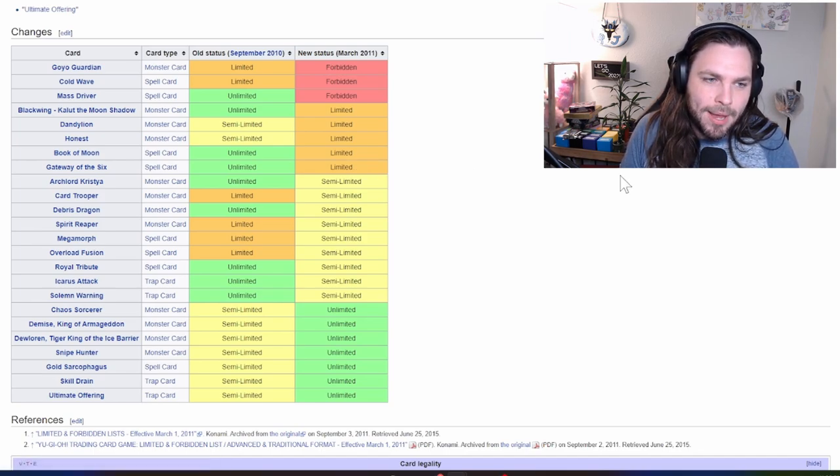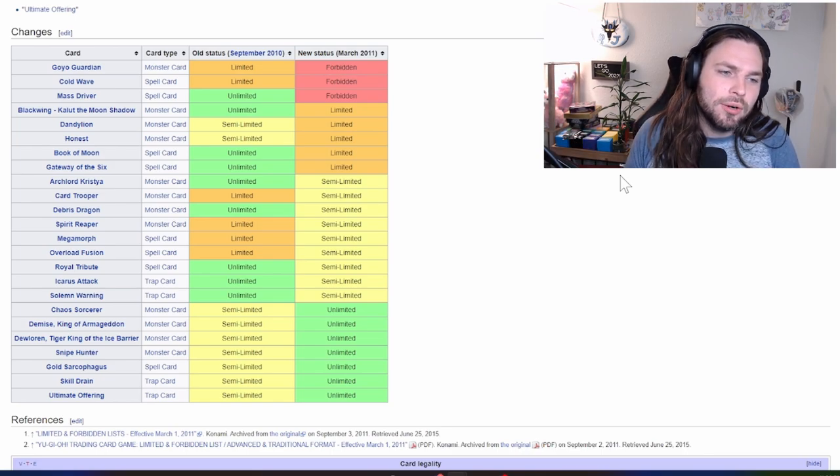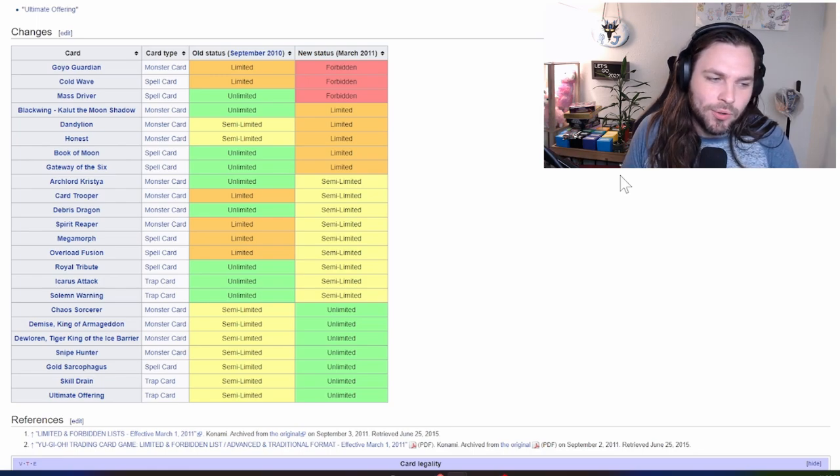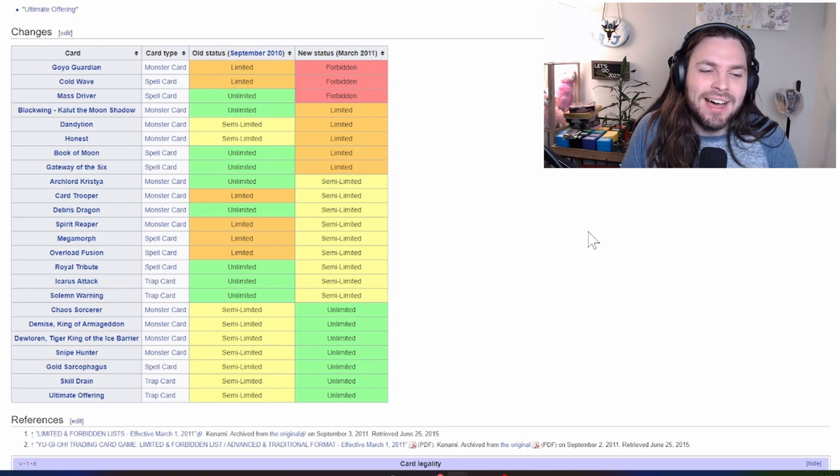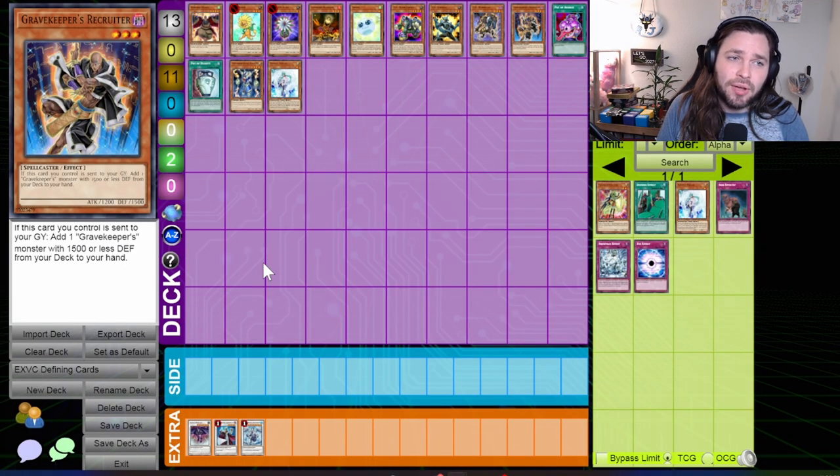Gateway of the Six was also limited in order to stop the Six Samurai threat from totally steamrolling the entire format. The format also saw the grip on older cards like Card Trooper, Chaos Sorcerer, and Snipe Hunter loosen slightly, because these cards were all slower than the format really needed. I will be honest though — some of these semi-limits are just deeply baffling to me. One notable limit, just for the name alone, is Solemn Warning. The semi-limit of Solemn Warning brought about the phrase 'the Solemn Brigade,' a famous phrase from back when I first started competitive play that stuck around for a surprisingly long time.